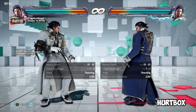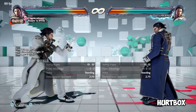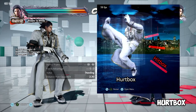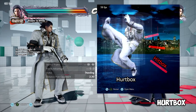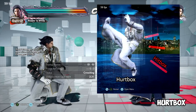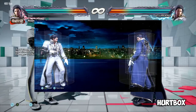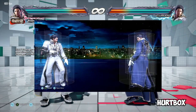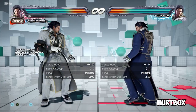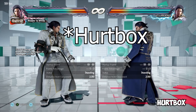Hurtbox — the space on your character that you can actively be hit by the opponent, which again does not always match the character model. The hitbox is when you are hitting the opponent; the hurtbox is when you're getting hurt by the opponent. The hitbox is the damaging space you're putting out into the aether, and the hurtbox is essentially the Claudio model that can take damage at any given time. More often than not in Tekken, this is done with square and rectangular shapes rather than spherical or circular shapes — that just has to do with game design and functionality.